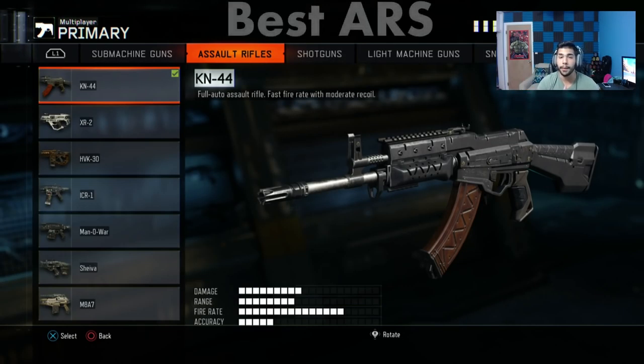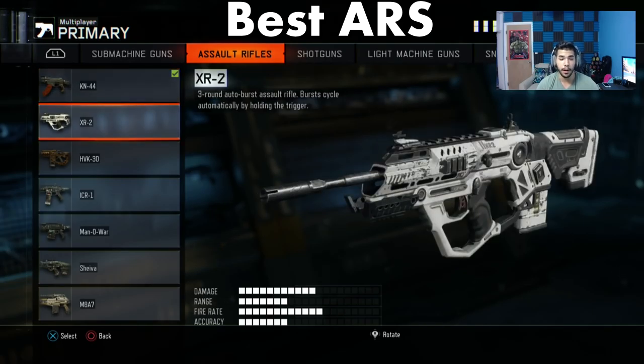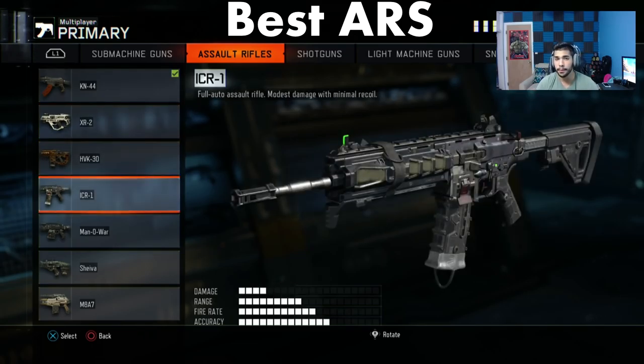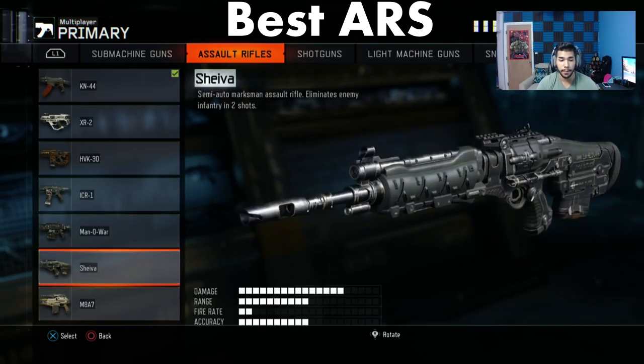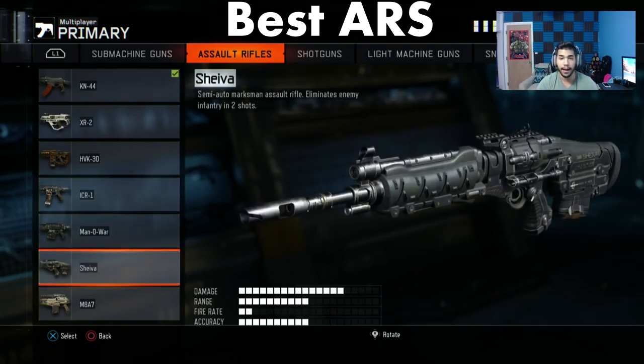For the next big tip I'm going to talk about the best guns in the game, mainly in the AR subcategory. The XN44 is probably one of the best. The XR2 is really good as well. The HVK is probably the worst one out of all of them. The ICR is very similar to the ACR from MW2 and MW3 — some people complain it's not strong enough but I love it. My two favorite ARs right now are probably the XN and the ICR.